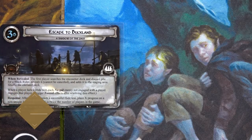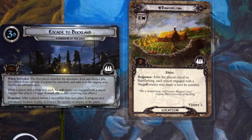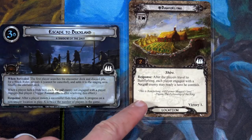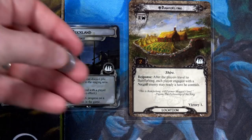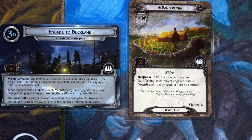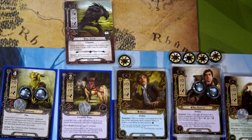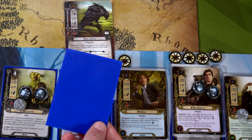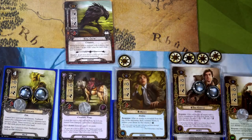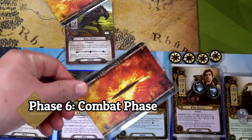We can't place additional progress on the current quest card, and I wish I could move to the Buckleberry Ferry, but Bamfurlong is here and I have to travel there this turn. After players travel to Bamfurlong, each player engaged with a Nazgûl enemy may ready a hero — so Elf Helm readies, which is actually quite nice. During the encounter phase, the Hobbit deck optionally engages the Evil Crow at 25 engagement cost. Our threat is 21 so we're fine — and we draw Heed the Dream!